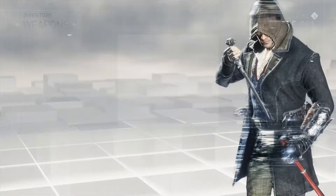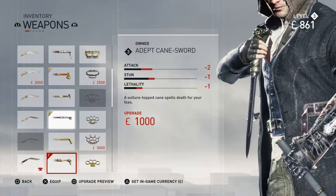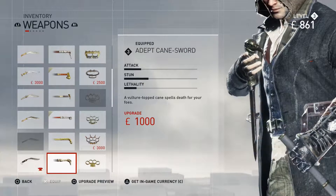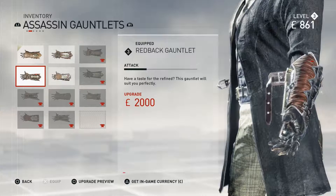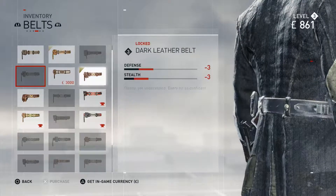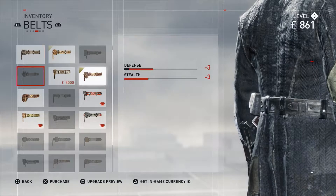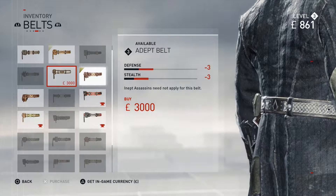We just unlocked some new gear — the adept cane sword. Unfortunately I can't afford the upgrade, but I like the way it looks, so screw it, I'm just going to go ahead and use it even though it's not as good as our upgraded Abraaz Mirrors cane. Assassin gauntlets, hardened leather — not as good as the redback gauntlets we already have. Suave belt and the adept belt — I think it was the adept belt we just unlocked.